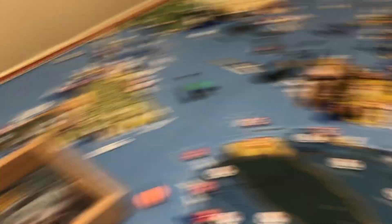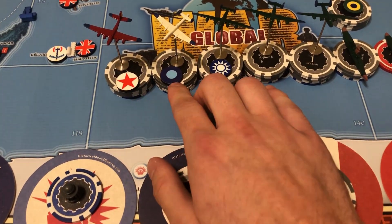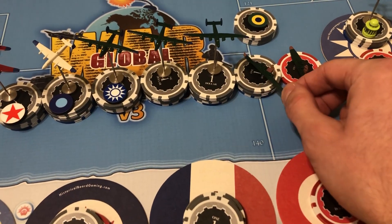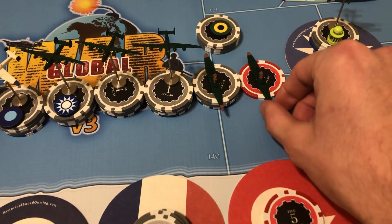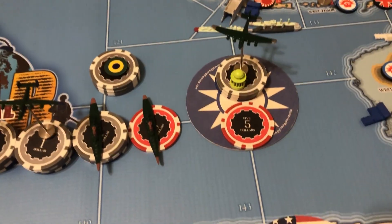Let's get right into our purchases, which are very important. We're buying a heavy bomber for the Russians, a heavy bomber for the FEC, a heavy bomber for the KMT, and two heavy bombers for the US. We've got a fast battleship to bump up to stage two, then we'll start a fast battleship at stage three. We're sending three dollars to the Brazilians, and the KMT are buying a strat bomber for five dollars.